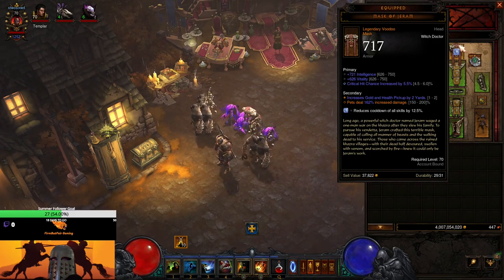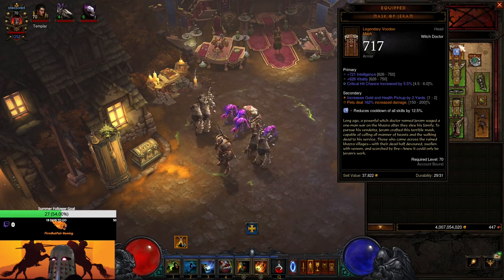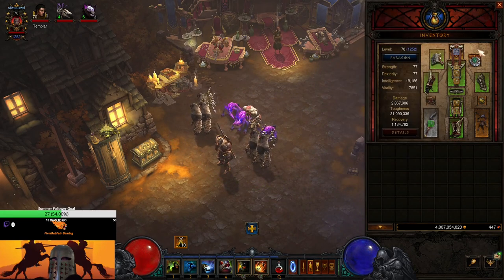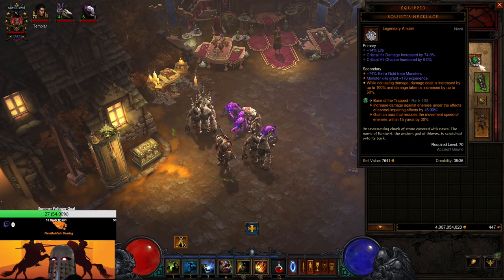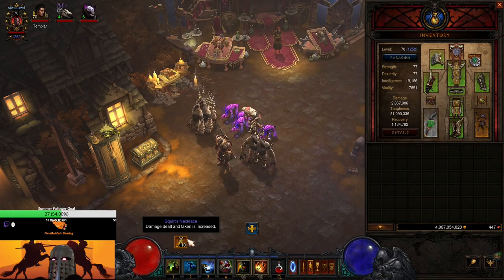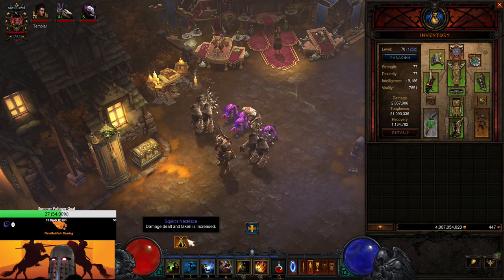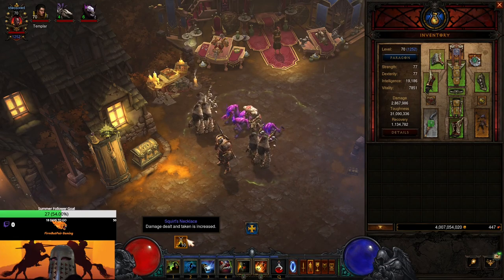With no augments and no ancient gear I have just over 19,000 Intellect and almost 8,000 Vit — Guardian's Jeopardy really helps there. For the helm we're wearing Mask of Jeram; its unique effect gives pets up to 200% increased damage (mine is only 162%, so I'll be looking for a better one). For jewelry we're using Squirt's Necklace — while not taking damage, damage dealt is increased by up to 100% and damage taken is increased by up to 50%, stacking in increments of 10.